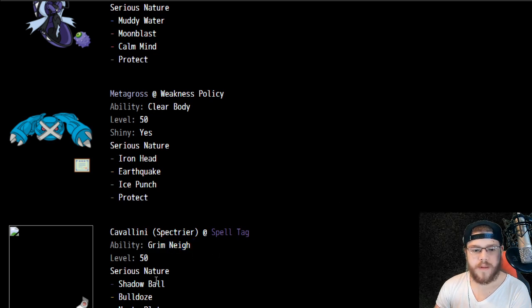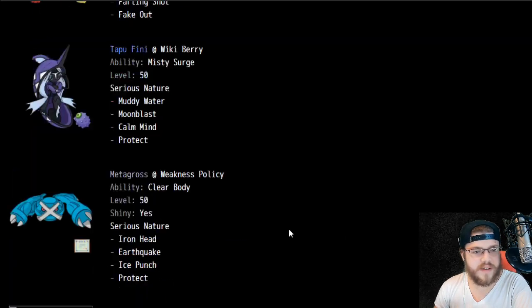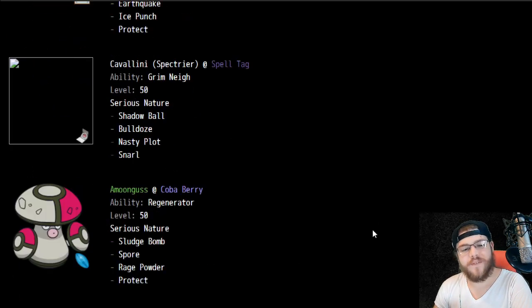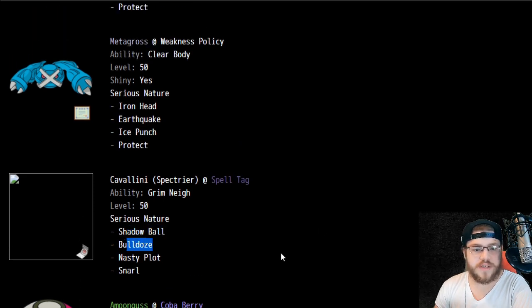A lot of people wanted to use this Pokemon with Choice Scarf, so seeing a Spelltag is pretty interesting. Shadow Ball, Bulldoze to self-proc your Metagross Weakness Policy — this Pokemon's pretty fast, so that's cool. We also have Nasty Plot on it. So Nasty Plot, Snarl, Shadow Ball, Bulldoze — very interesting set for Spectreer. I'm glad to see a little bit of usage on that Pokemon.